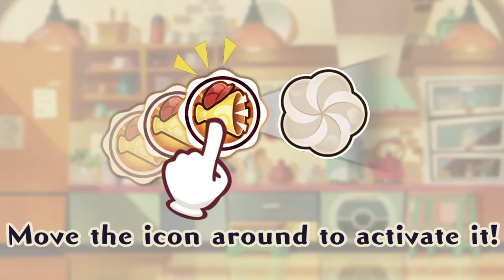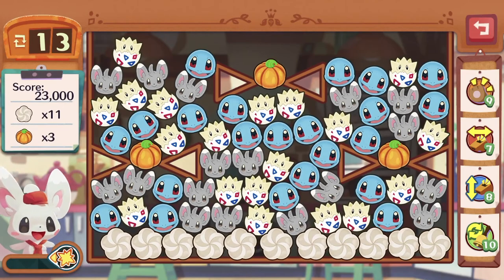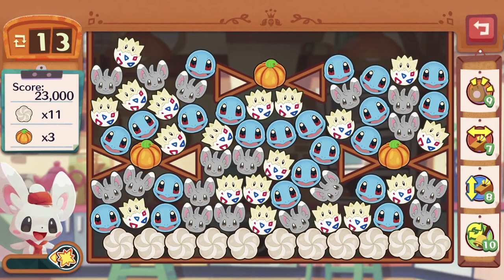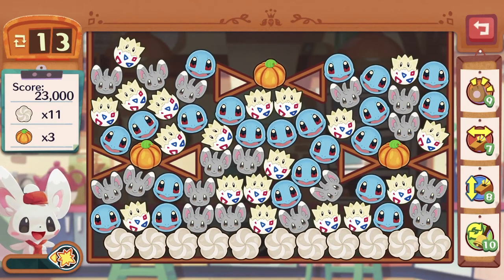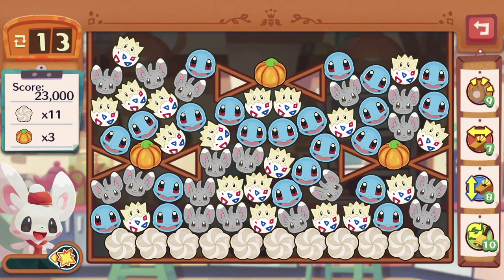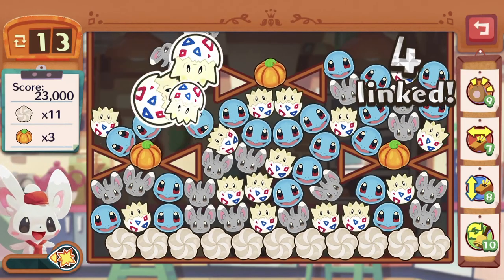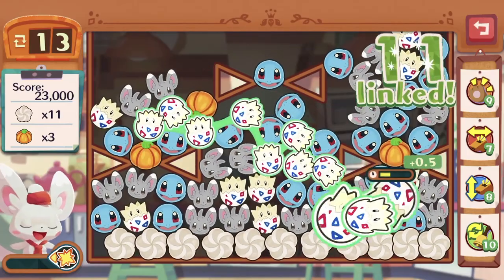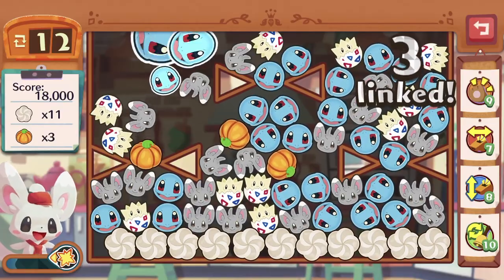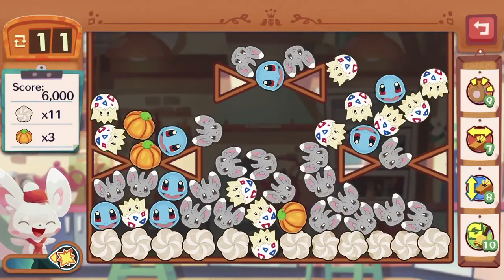23,000 scored. 11 whipped creams and 3 pumpkins. Maybe we can gather all the pumpkins into one area to minimize the use of skills. There are a lot of Togepis, so let's use Togepi to push the pumpkin out of the hole. Then maybe use Squirtle. Push them in. Push them in — goodness gracious me.